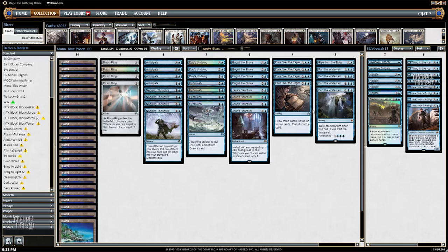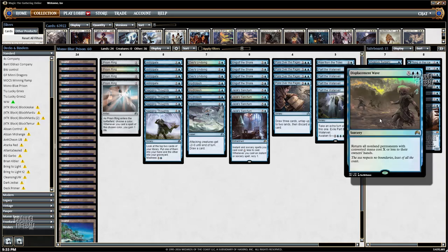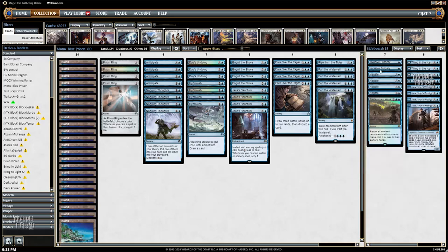So pretty weird deck. Got a lot of cool cards in it. The sideboard has four Jace, four Thing in the Ice so you can bring in the Creature Plan. Four Negates, a Displacement Wave as just an additional Bounce Spell, and then some Invasive Surgeries. We're going to roll into a Standard League and see how this deck goes.